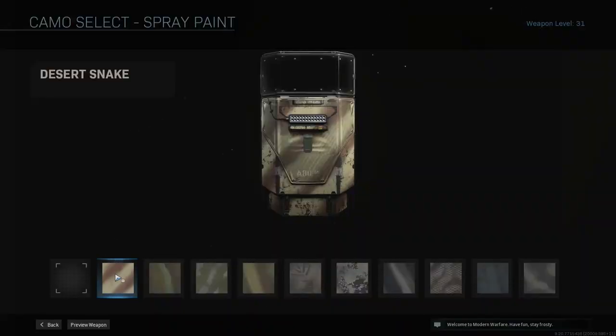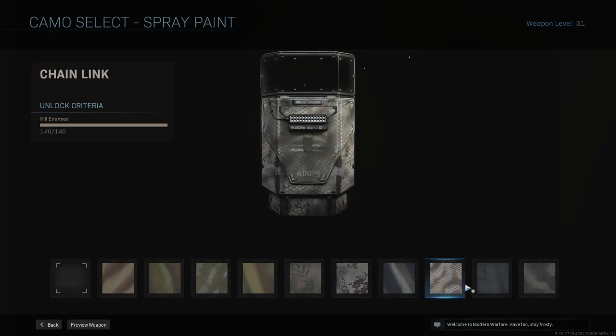The first category would be Spray Paint. These are all just to kill an enemy. These are pretty easy to do — you just kill an enemy.